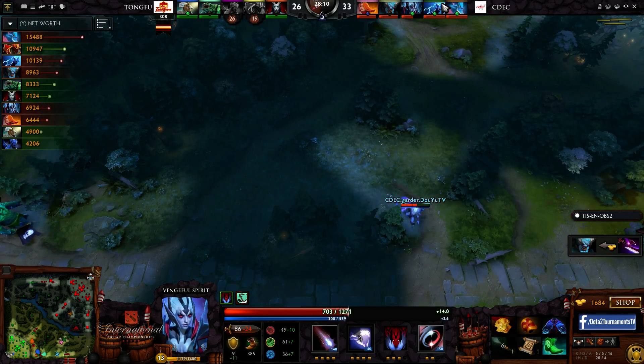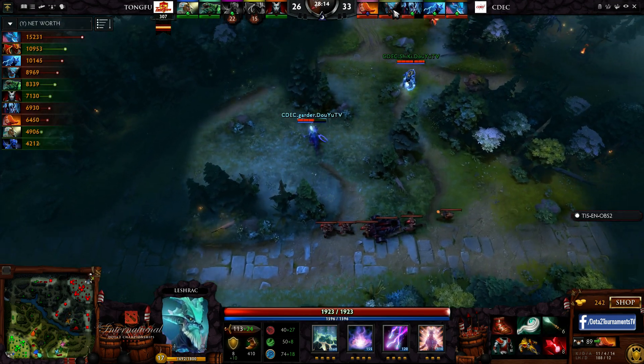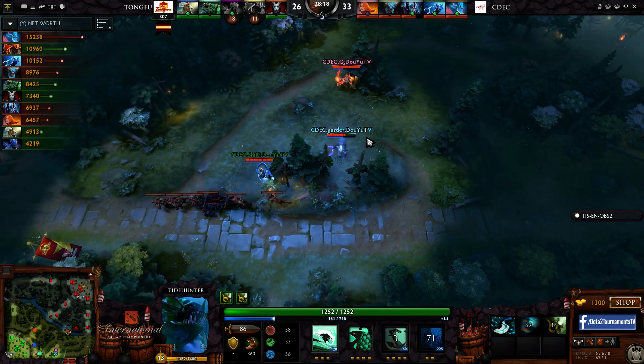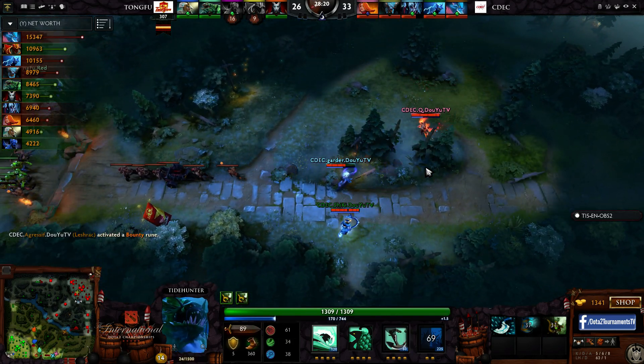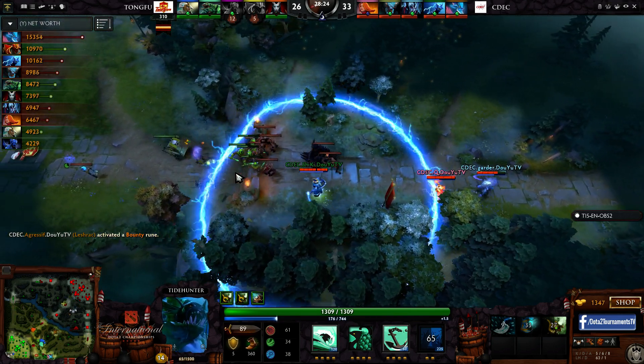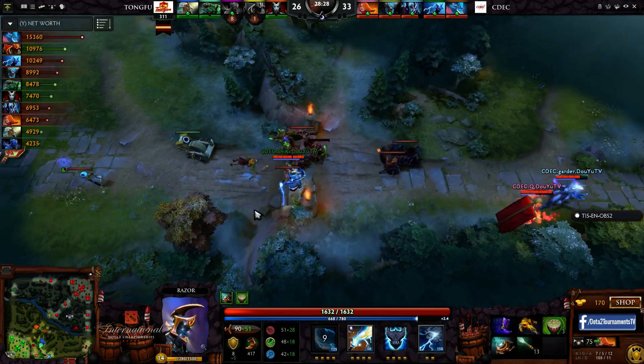LaShrak maybe could have survived with a bit more defensive play there, but it doesn't matter — they're still coming out on top of this fight. Tide gonna TP in with a Pipe, and I think that's going to signal the retreat for C-deck. Tide's got no stuns, so he can't cancel any TPs, and you've still got Glimmer Cape from Garda, so it's not a major problem for them. In fact, C-deck should just go again — they really need to finish this bottom lane. There's no Ravage for 74 seconds, and it's a bigger window of opportunity. They're scaling well to the late game. It feels like DK is starting to fall off a little bit. Queen of Pain has been struggling to stay alive — Kabu has 11 deaths on this Queen of Pain.